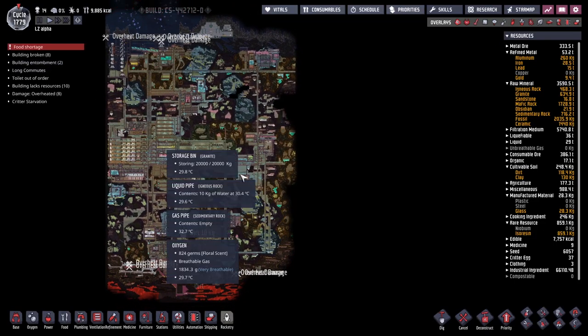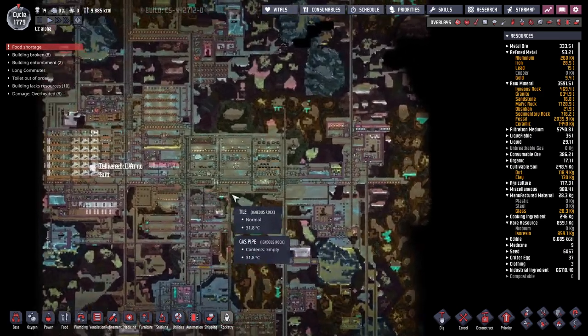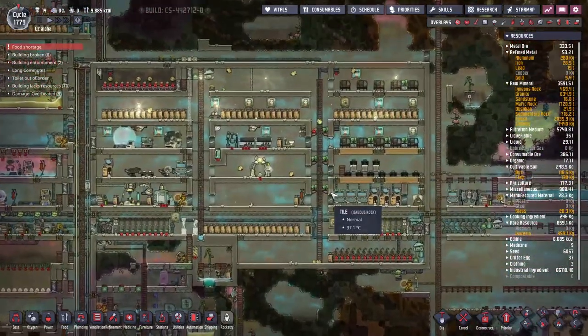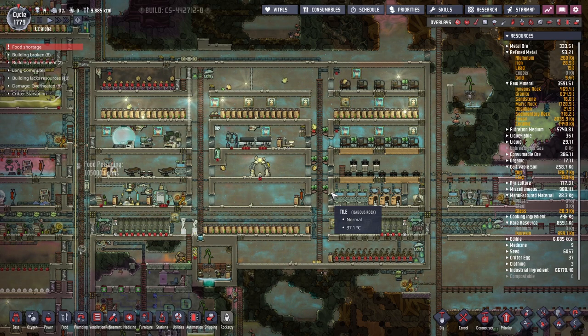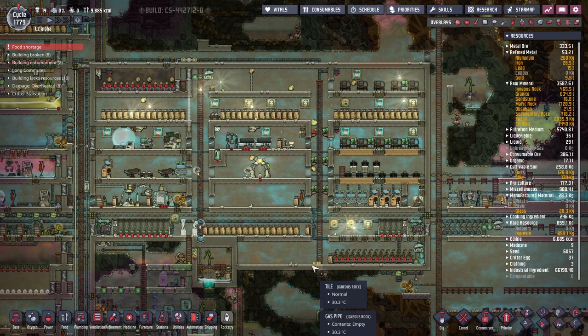Hey guys, welcome back to Oxygen Not Included, Clay's Amazing Space Colony Simulator Extraordinaire! My name is Twitchy and we are in LZ Alpha for what will be the final time today. Today for me is the 8th of December and the Oxygen Not Included DLC Spaced Out is dropping, so we are going to be getting rid of this map and coming in with a new one. The new DLC has a whole bunch of new stuff in it, so we'll be coming back.